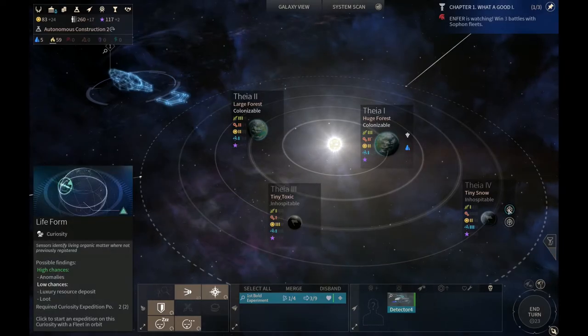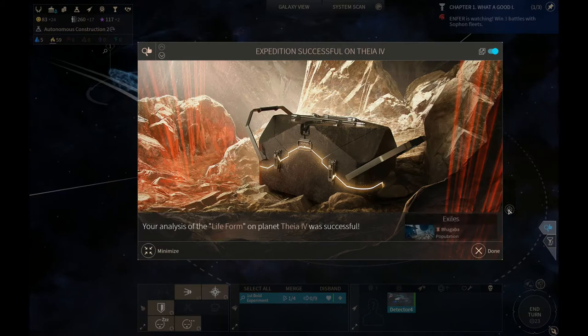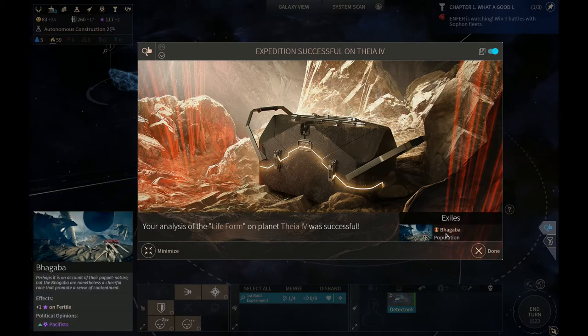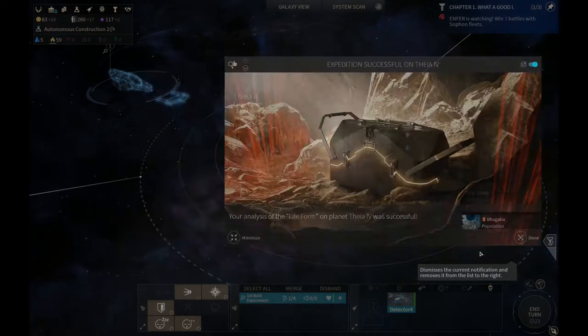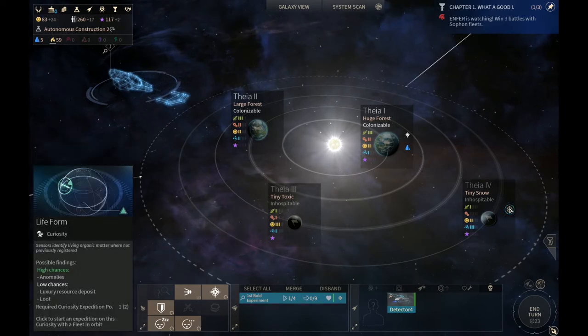We got a life form — a free pop. Bagaba population — that pop is going to sail back to our nearest colony, right around the corner. Is this like when I found some Horatio and they went to my nearest planet and set up shop? Yeah, that's what they're going to do — and that's nice, free population. Plus one influence when fertile, and I think our planet is fertile — it's a jungle planet. So great, we'll get some extra influence.